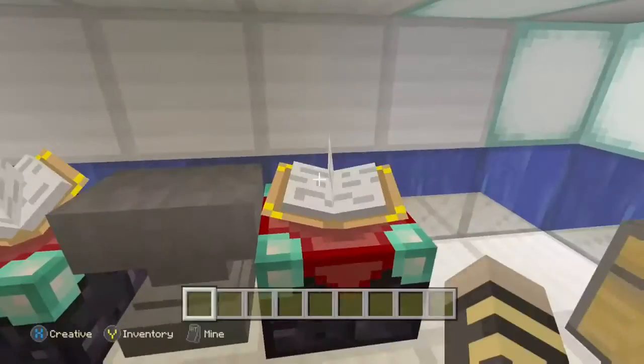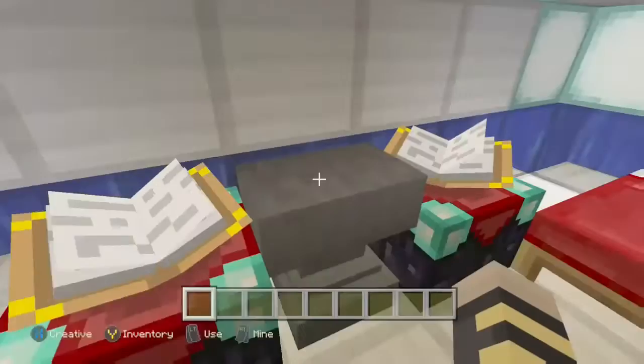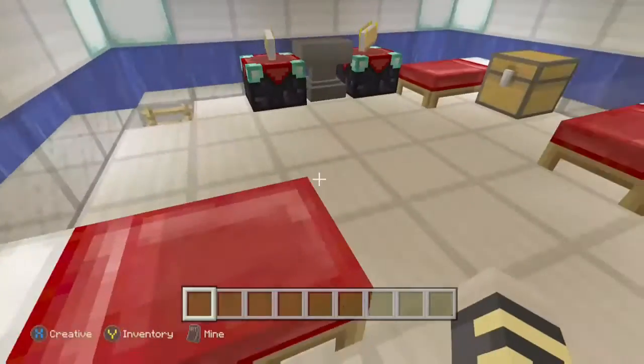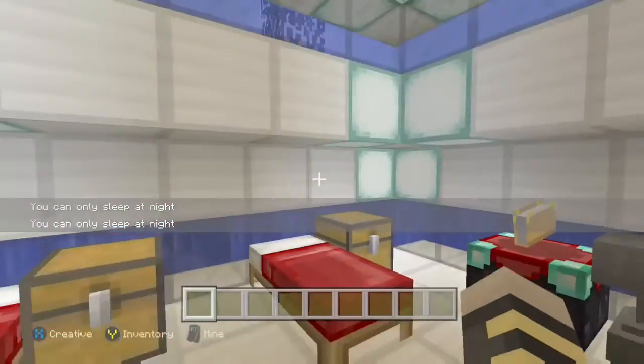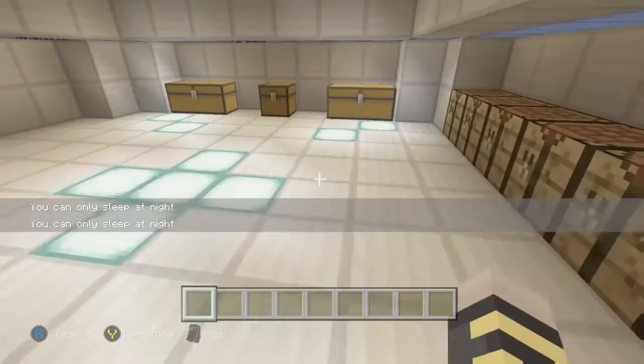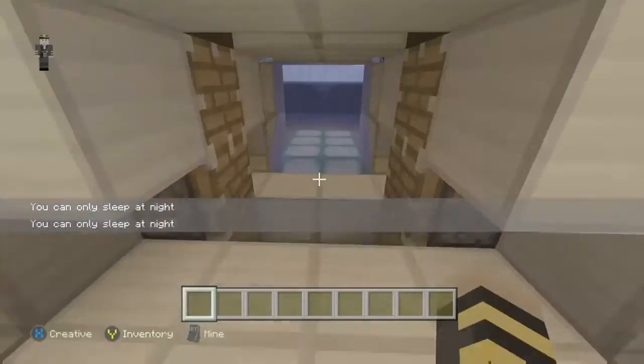This is the barracks slash anvil place slash enchantment place, so you can make your armor enchanted and maybe put some Respiration III on it because you live in the ocean. Anyways, that's kind of it, but this took me hours.